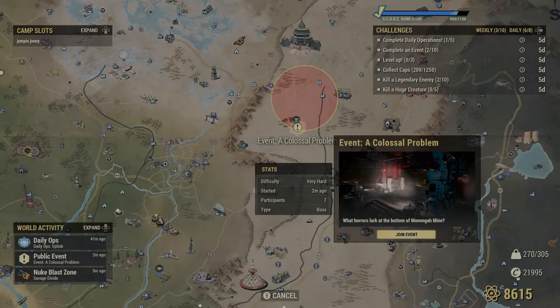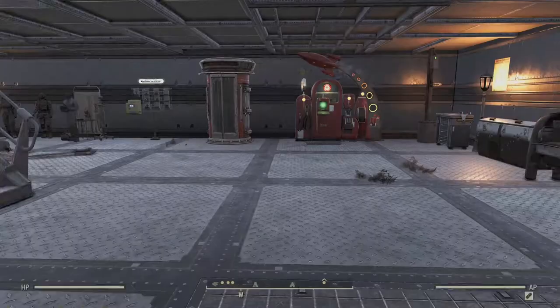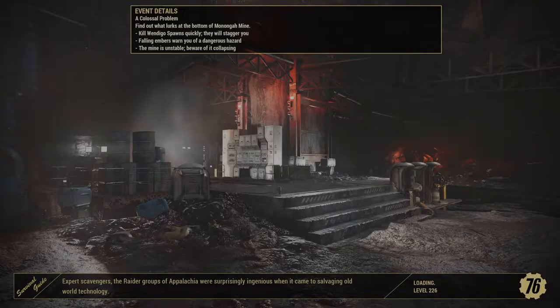Quick links are in the description below if you're looking for a particular creature. Every creature has a specific location, but I find because of daily score challenges, and especially public events giving legendary cores, it's best to look out for these quests first.